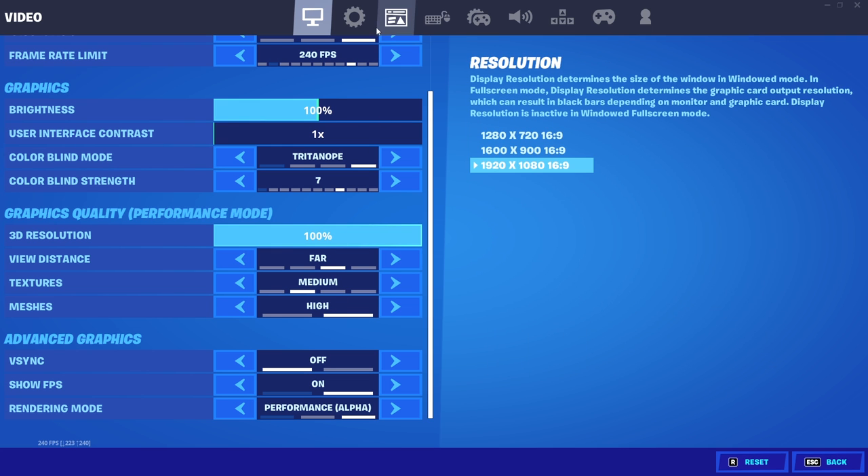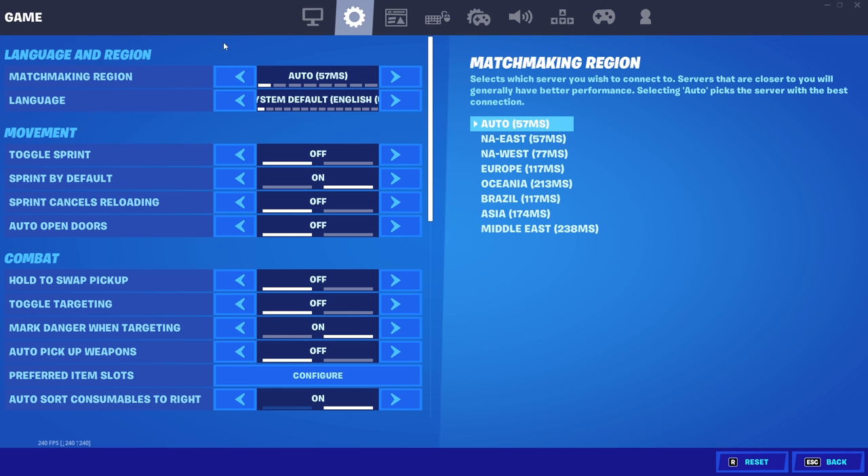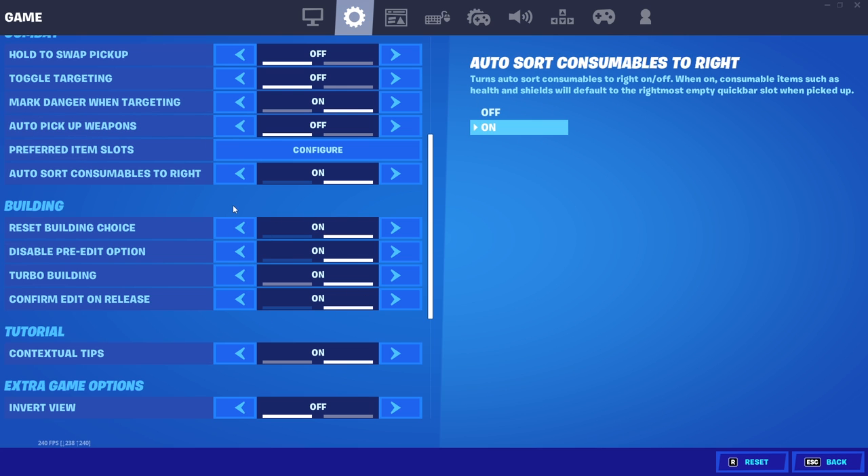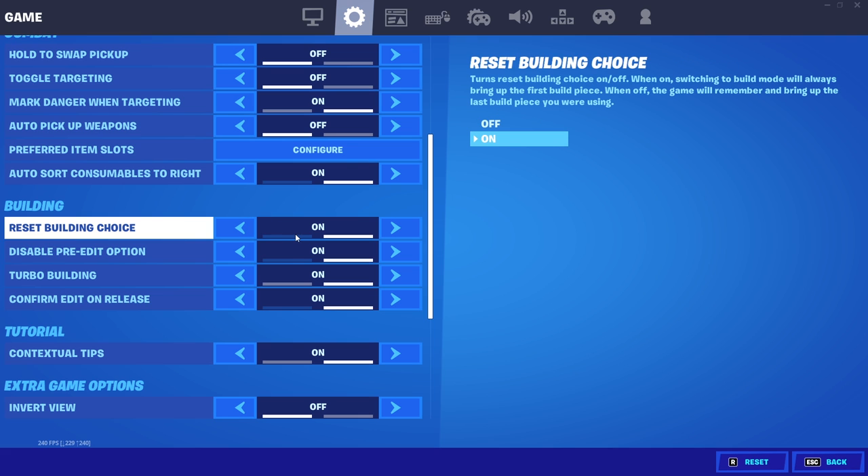Moving on to the actual game settings, we can scroll past most of it because the important stuff is in the building section. The short answer is you want to keep everything in the building section on. For building reset, when on, this makes it so when you pull your builds back out, it won't bring up what you last had — it'll just bring up whatever build you want right away, which makes building a little faster.